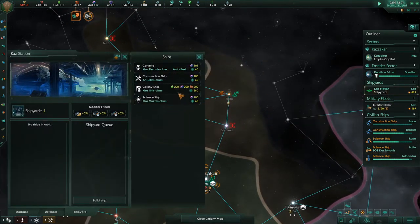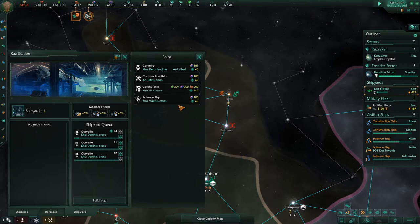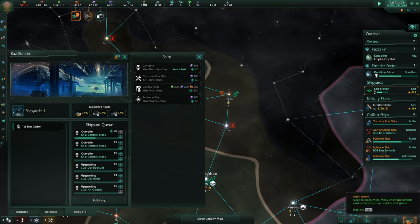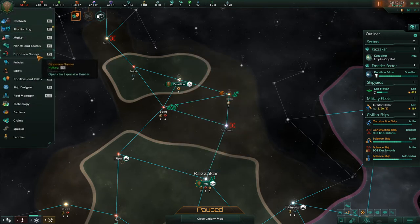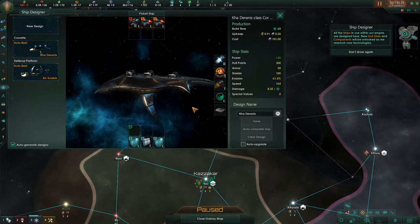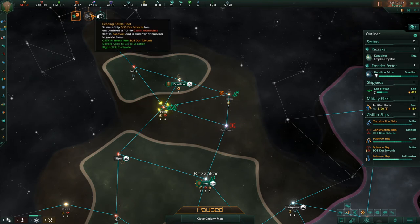I want corvettes — corvette, corvette, corvette. I need to design better ships. There used to be a way of doing that. Where's the ship thing? There are these icons over here. Ship designer. Corvette. Defense platform. That's all we've got. The fusion reactor — oh, that was the upgrade. The fusion reactor. We'll keep it as is. I don't think we've had enough upgrades to do anything with that.